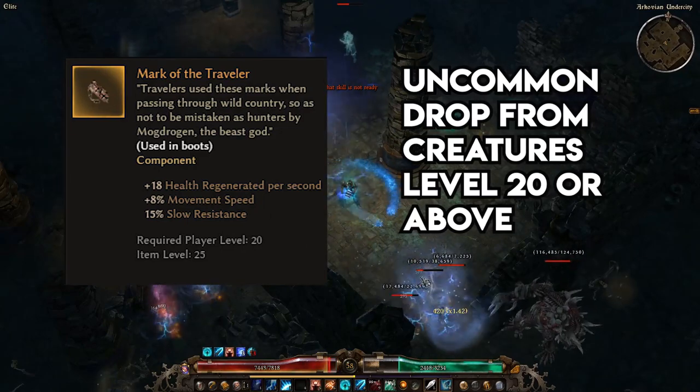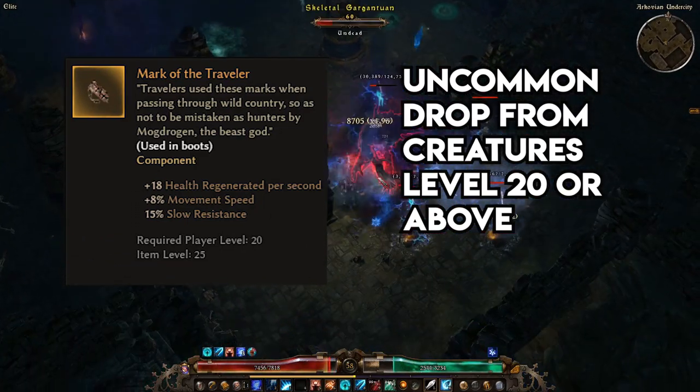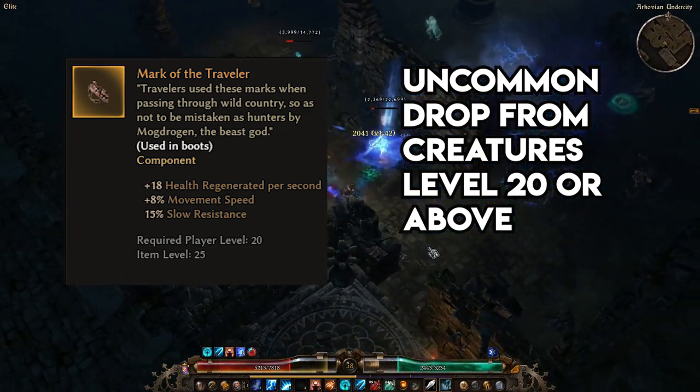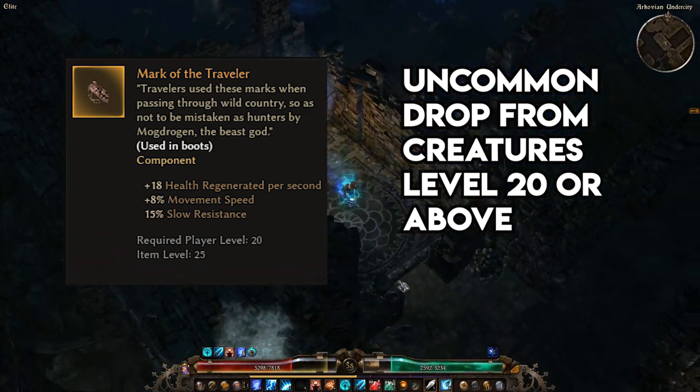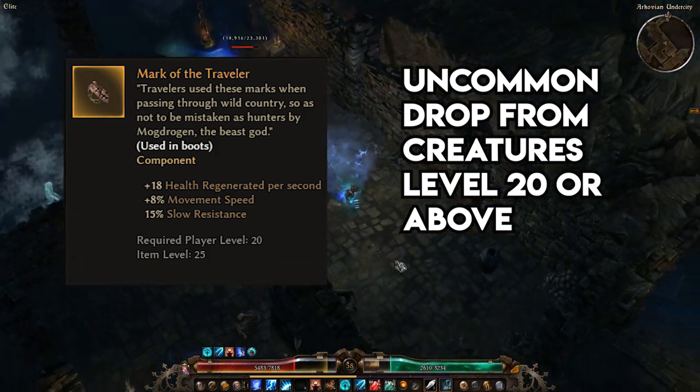Mark of the Traveler is a boots-only component, giving you 8% movement speed as well as a metric ton of flat health regen, which is very strong in the early game. Between Mark of the Traveler and Wardstone, you should be rocking a persistent 20% bonus to move speed, making you the zippity-zoupiest guy around.